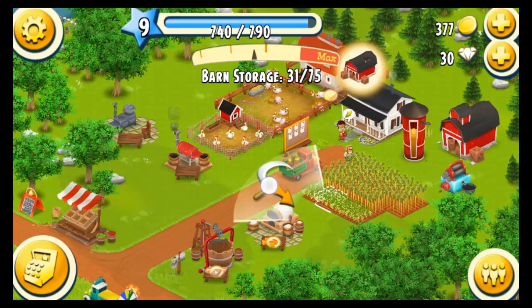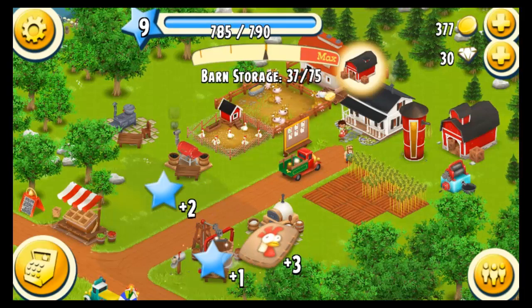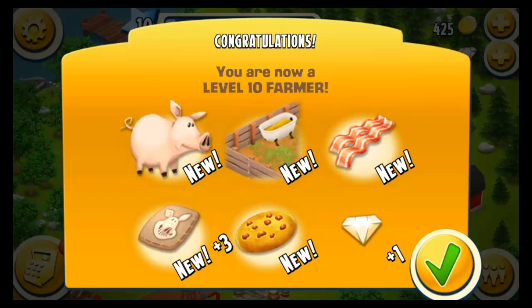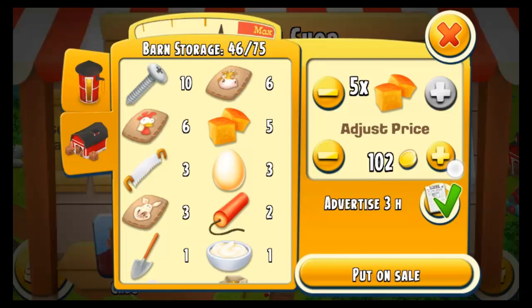Our farm is kind of small, so we'll get some XP from picking up some of our products. There's a truck order. Now we have pigs, pigsty, bacon, pig food, cookies, and we get one diamond.